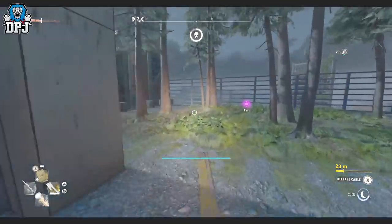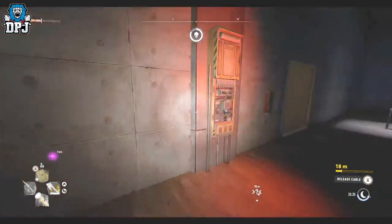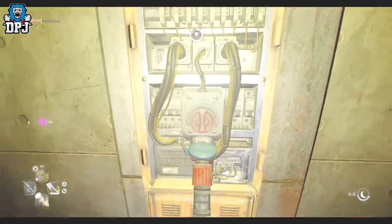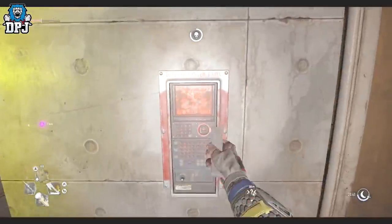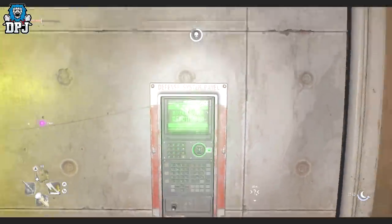When you get to here, you plug the last cable in and you'll be able to open up this room. This room is the developer's easter egg room and it's pretty cool - there are posters on the wall of previous games and other things. There are a few things in here as well which you may just want to check out.